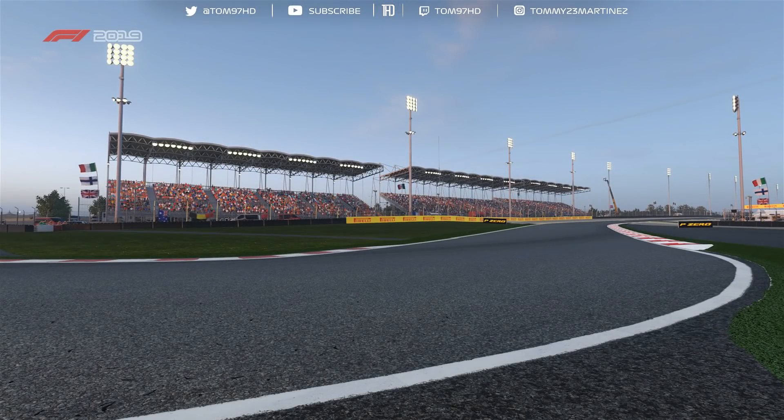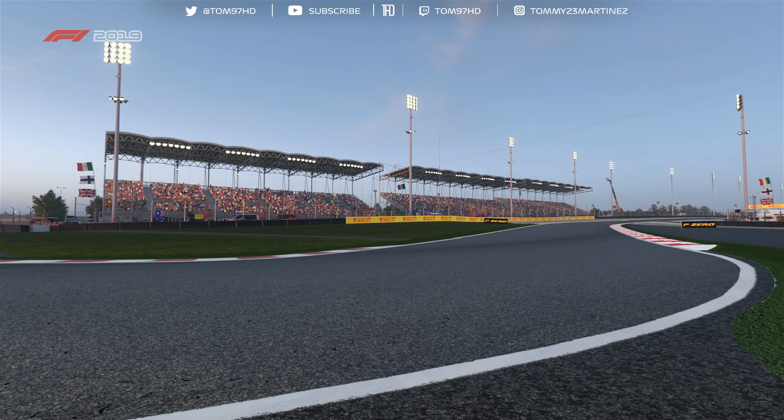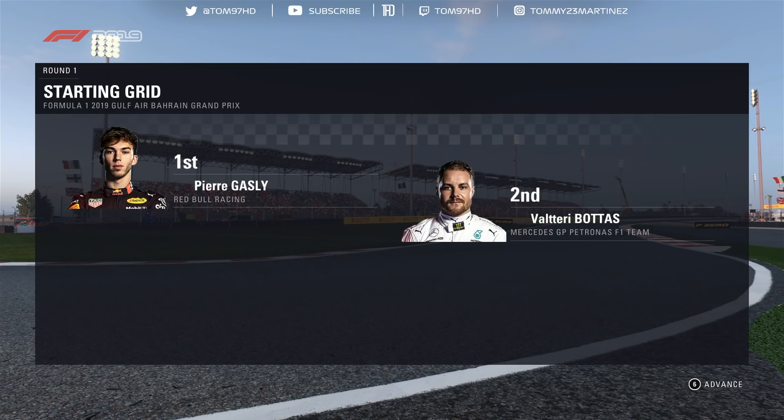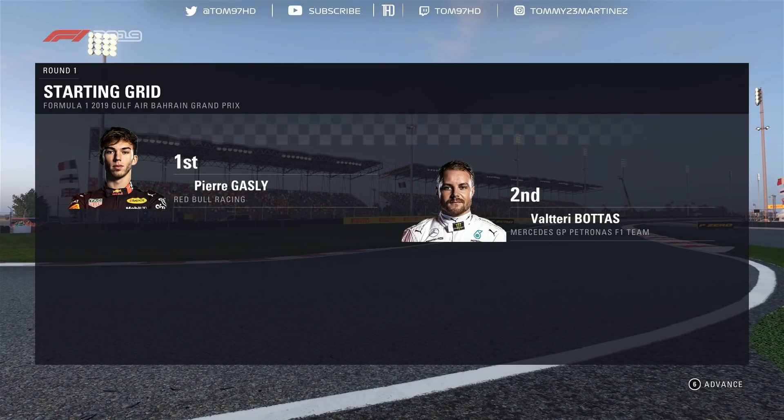After an exciting qualifying session yesterday, let's take a look at how the cars line up. A fantastic effort from Pierre Gasly yesterday puts him on pole, and Valtteri Bottas will line up alongside.